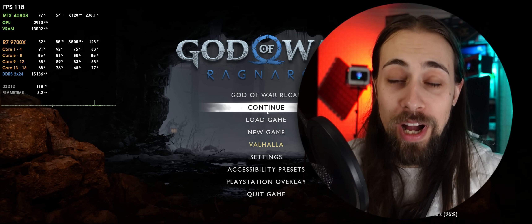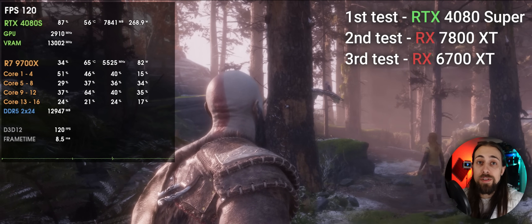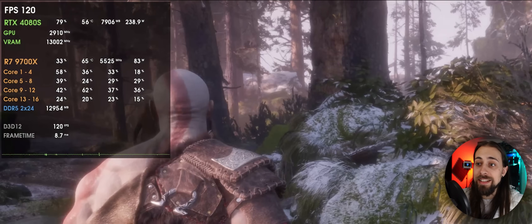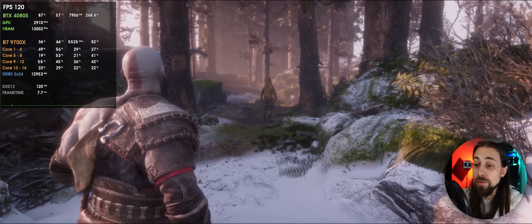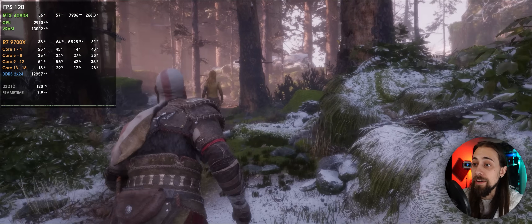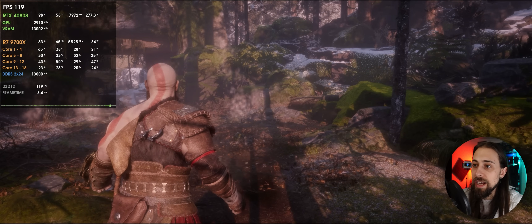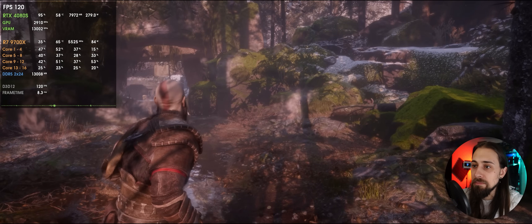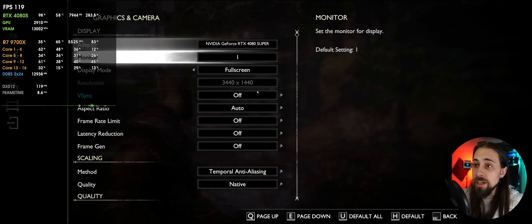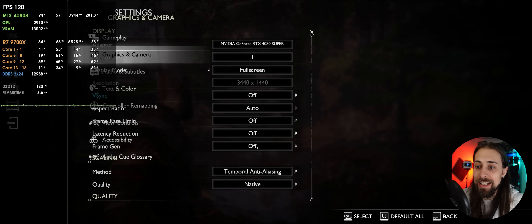In terms of quality, I'm running 1440p and the GPU is locked to 120, so usage and power draw aren't that high. Temporal anti-aliasing is working pretty well — it looks really good. I ran the intro and it looks very nice in terms of general quality and lighting. There are some minor issues like a little fog that in my opinion shouldn't look like this, but that's TAA. Just to show you — 1440p ultrawide, TAA, native temporal anti-aliasing.